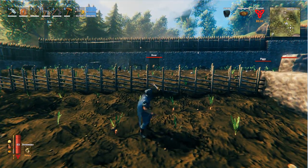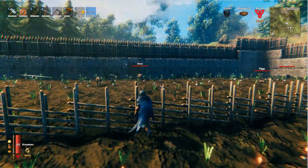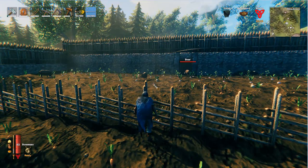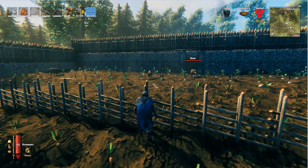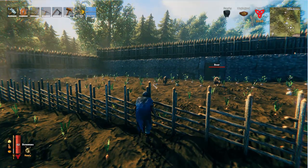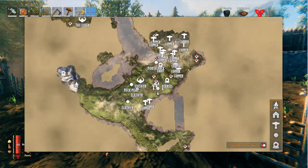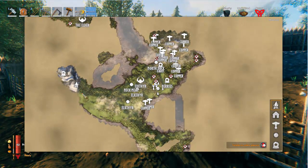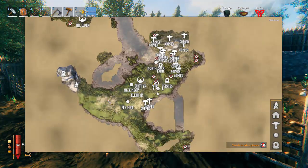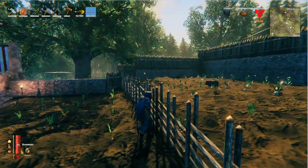This game might change so dramatically that all of that will change. But right now, if you're going to raise boars, I'm thinking this is the way. In reality, the best way that I've gotten meat is when I revealed the map — when I was running around, every time I ran into boars, I killed them. That seemed to be about the best, fastest way to get meat.